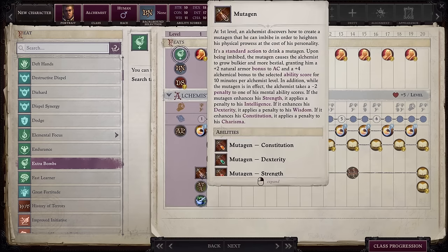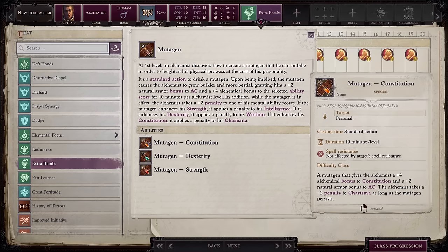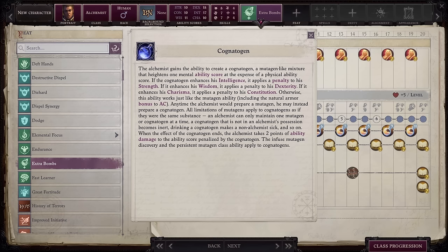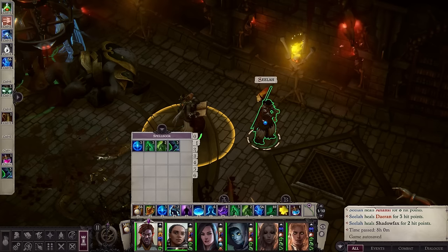Alchemists also automatically get Mutagen, which provides a natural armor bonus to your armor class. It also provides an alchemical bonus to a selected Physical Ability Score while applying a penalty to one of your Mental Ability Scores. Keep in mind that alchemical bonuses are rare, so more than likely this will stack with the bonuses you already have. Discoveries will allow you to increase the potency of your mutagens, or let you instead use Cognitogens, which will increase your Mental Ability Scores while applying a Physical Ability Score penalty. It's worth pointing out another discovery called Infusion. Infusion will make alchemical extracts behave like spells of the same name when considering targets and range — spells that usually you can only cast on yourself can now be cast on party members.